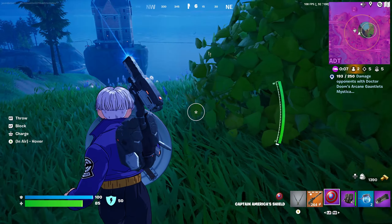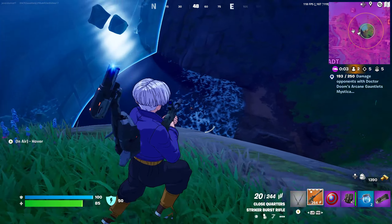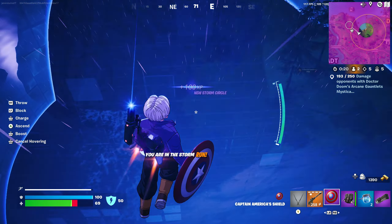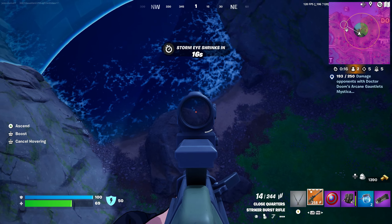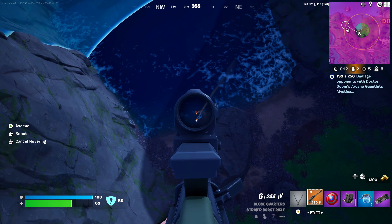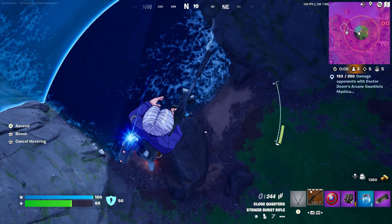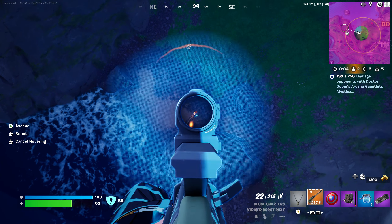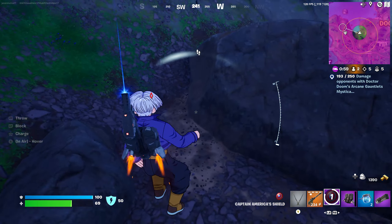Especially as it starts to get darker out at night. Here is the final 1v1. Always have the high ground, in the words of Obi-Wan Kenobi. We were able to run up and fly above him, and he had a very hard time hitting me from up here. He was trying to heal himself up and I was able to get a couple shots off — they were just running around like literally lost animals. So I was able to run down there whenever the jetpack ran out and get the win with the shield itself.